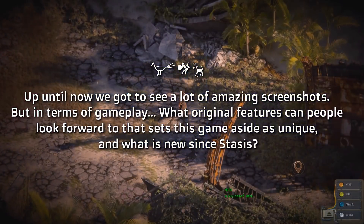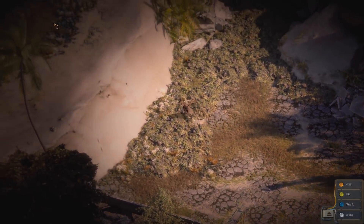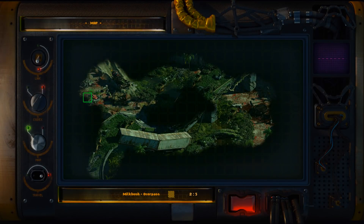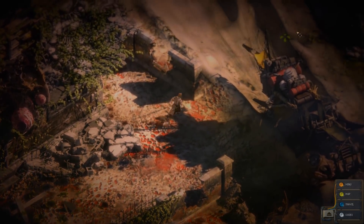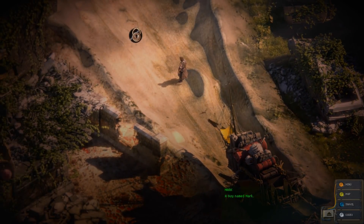If you'll remember, Stasis thrives on claustrophobic spaces and eerie shadows, whereas Beautiful Desolation throws the lid off. With open environments and dramatic African lighting, we hope to break the linear structure associated with room-to-room games. At the same time, we've given attention to avoid too much backtracking, or at the very least, decrease the navigation time between areas that you've visited before.